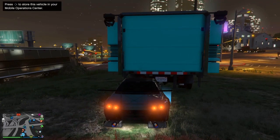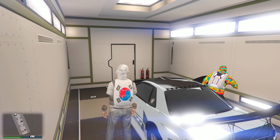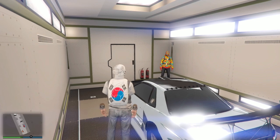Drive the car out, pick up your friend, and drive it into the MOC with your friend in the passenger seat. It does not matter what kind of session you're in. When you make it in, your friend is going to go stand over there in the corner and face the vehicle — it needs to be facing the vehicle the whole time.